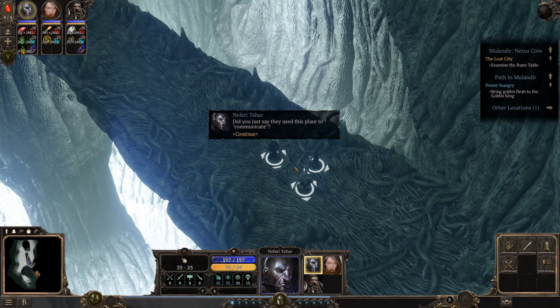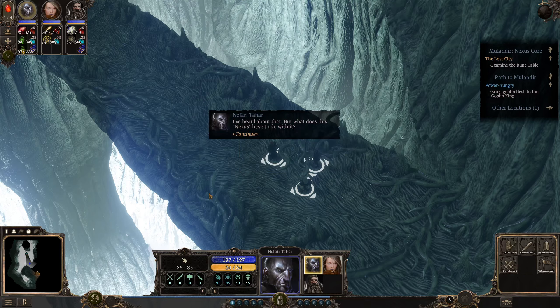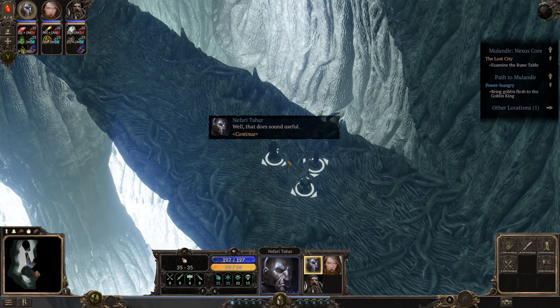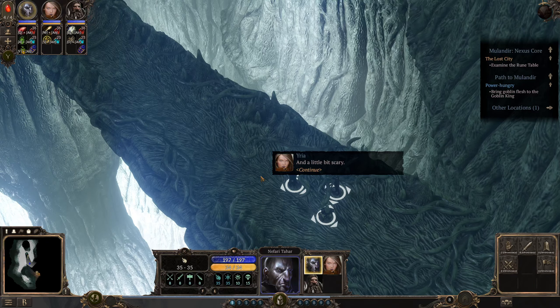Did you just say they used this place to communicate? Yes — some Shapers were able to communicate with each other by thought alone. But what does this nexus have to do with it? Their telepathy wasn't an innate skill — it was something the higher castes learned through somehow joining their minds to that pillar. They were connected. I wouldn't want that. Well, it could sound — that does sound useful. And a little bit scary. Yeah, obviously.